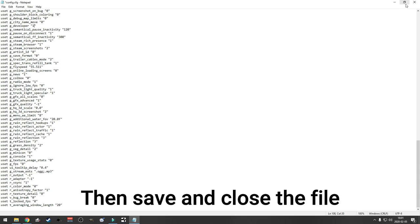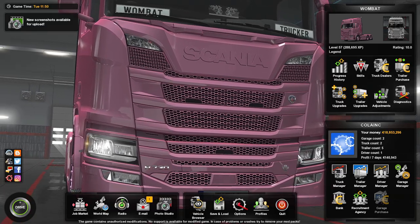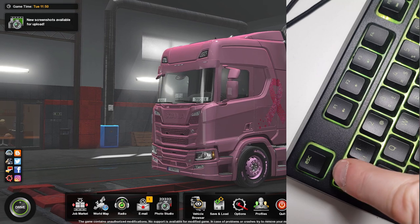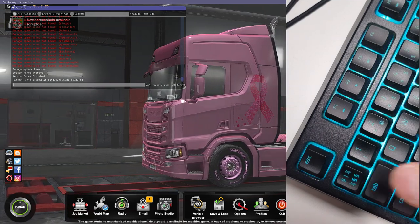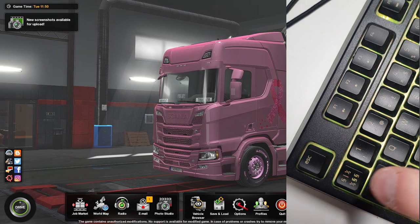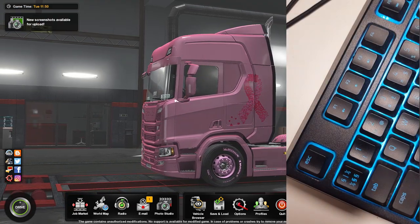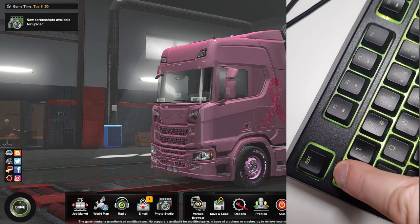Once you've made the changes, saved and closed the file, start ETS 2 or ATS again. Once your profile has been loaded, verify that developer mode has been activated by opening the console — press the tilde key, which is usually located just left of your 1 key. If you see the console, congratulations, you just opened the door to god mode in Truck Simulator. If you don't see it, close the game and start over from the beginning.